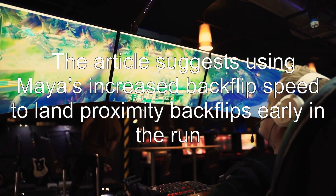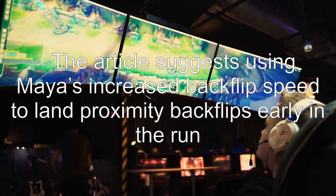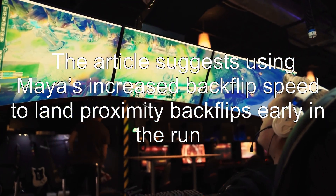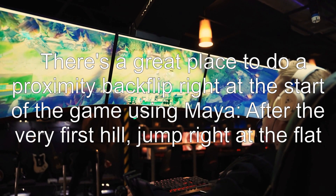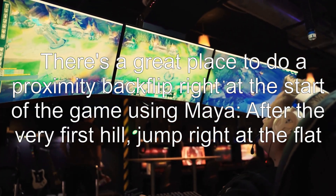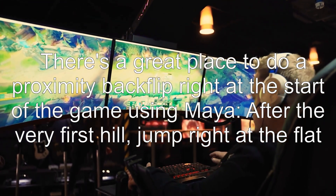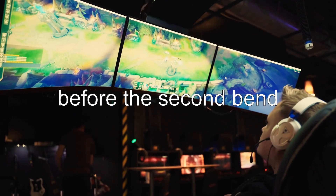The article suggests using Meyer's increased backflip speed to land proximity backflips early in the run. There's a great place to do a proximity backflip right at the start of the game using Meyer — after the very first hill, jump right at the flat before the second bend.